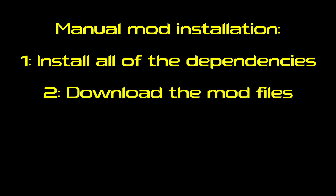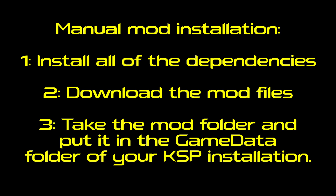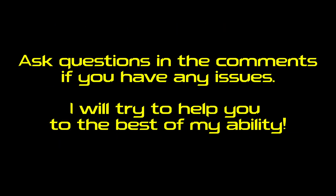Step two: download the mod files. This would usually be an archive containing either the mod folder itself, or a game data folder with the mod in it. Step three: take the mod folder and put it in the game data folder of your KSP installation. And that's pretty much it — you can launch the game, but make sure to carefully read the instructions from the mod maker, because in rare cases you might need to do some extra steps.